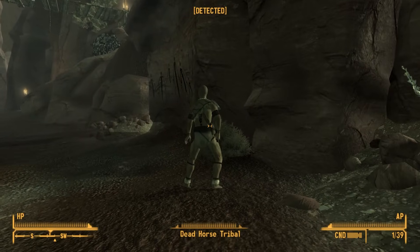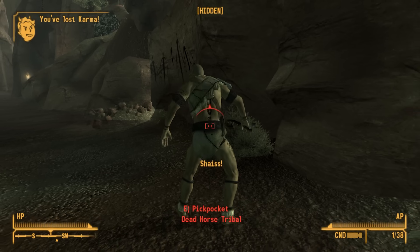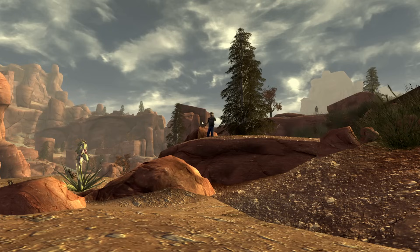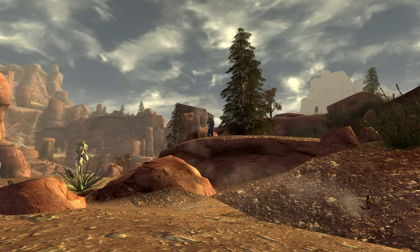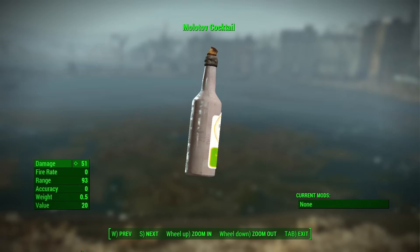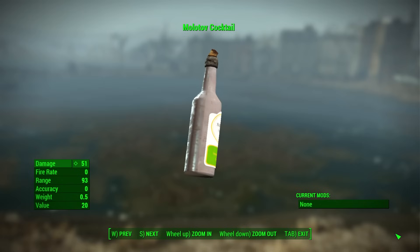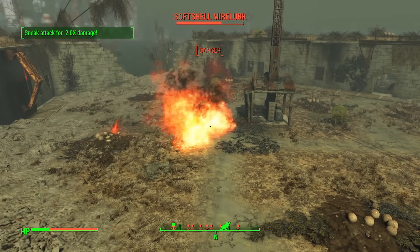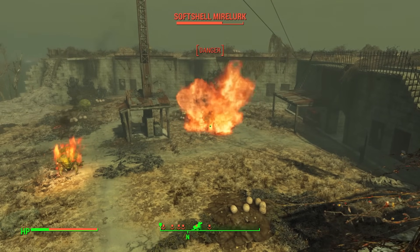Just like with other explosives, you can reverse pickpocket these into enemies' inventories, and after a little bit of time, the person will erupt into flames. These things can be tricky to use effectively because they will bounce before breaking. The Molotov's final form comes in Fallout 4, where it is now a vodka bottle, and thrown explosives are no longer treated as a primary weapon, rather a secondary weapon that can be thrown while a primary weapon is equipped. Again, the Molotov is one of the weakest thrown explosives, but these things are the number one killer of low-level survival playthroughs.